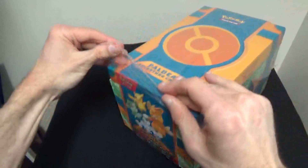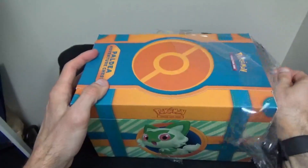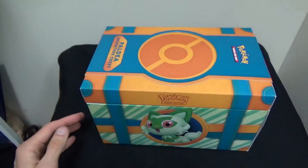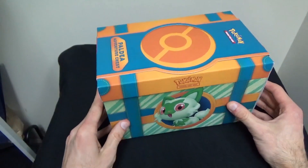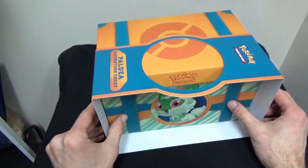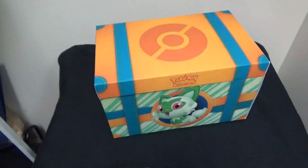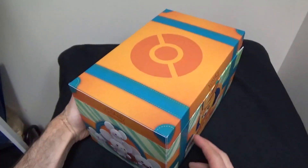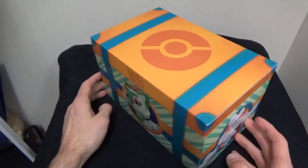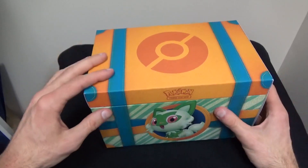Let's get all the plastic out of the way. It looks like the first thing we do is remove this ribbon, to reveal the chest itself. It really does look like one of those chests that you put your clothes in — a little bit less like a treasure chest in my opinion, but still really cool.